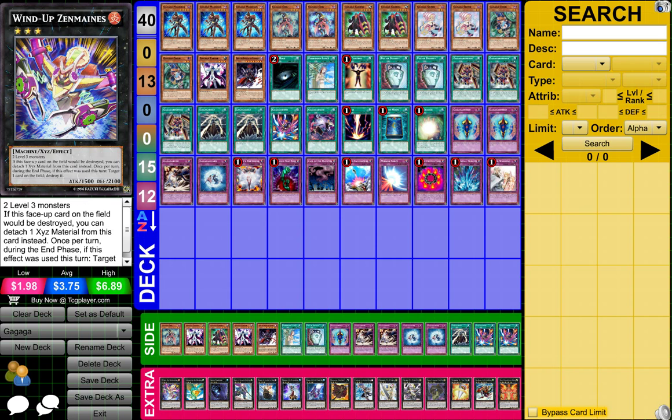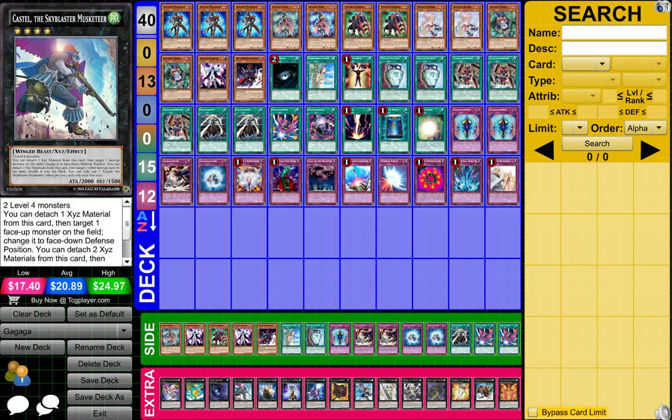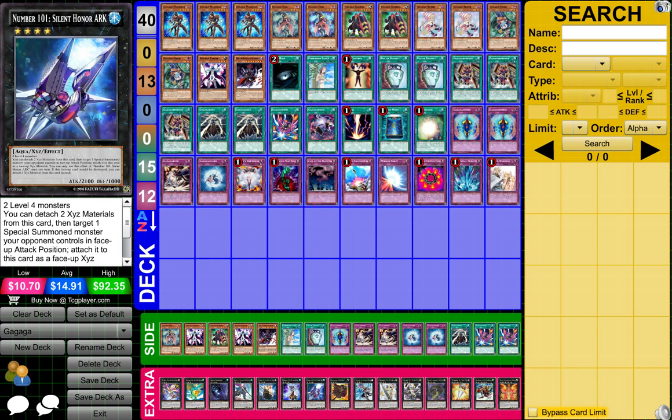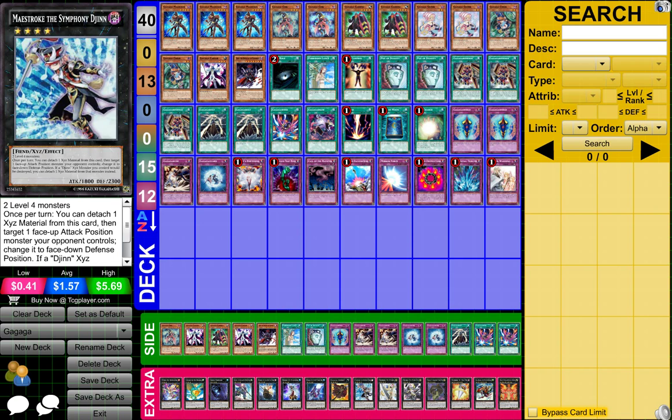From the Extra Deck, I have 1 Windup Zirmus, 1 Levar the Sea Dragon, 1 Abyss Dweller, 1 Castell the Sky Blaster Musketeer, 1 Number 50 Black Ship of Korn, 1 Number 101 Ragazero, 1 Number 101 Solid Honor Arc, 1 Gagaga Cowboy, and 1 Mousetroke the Symphony Jijun.